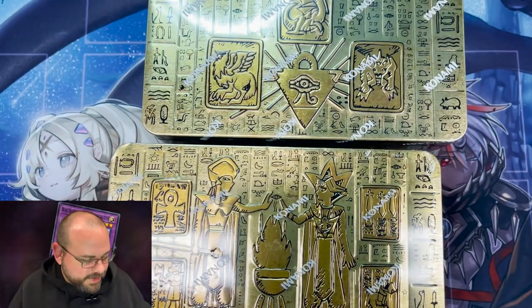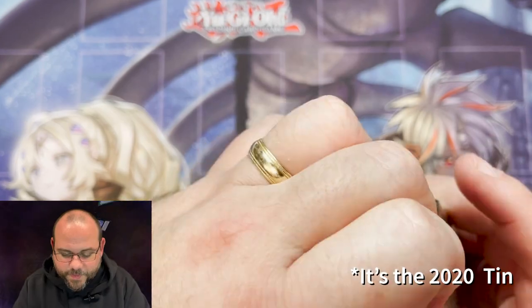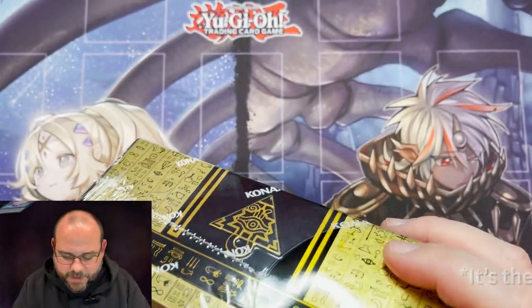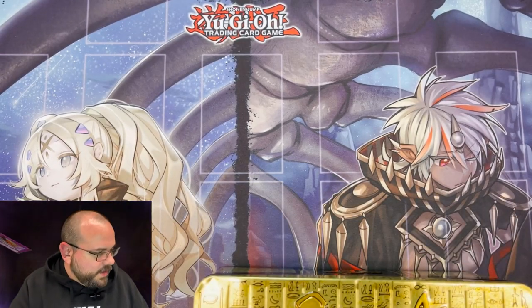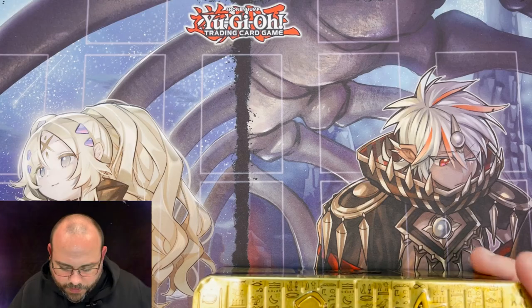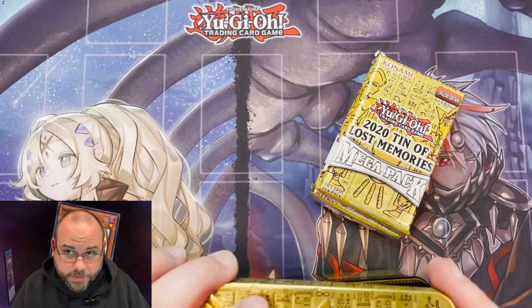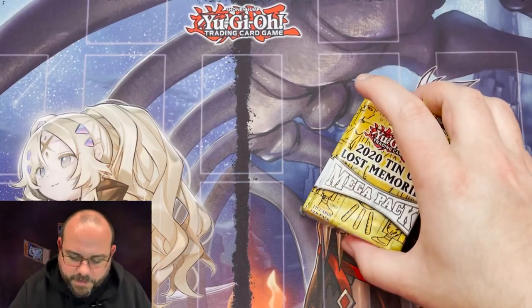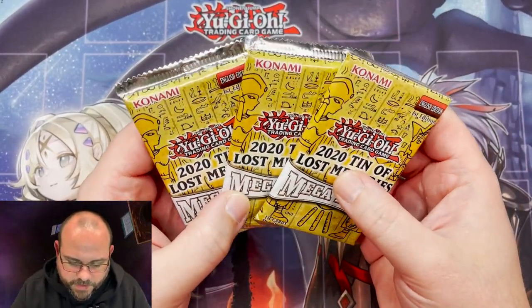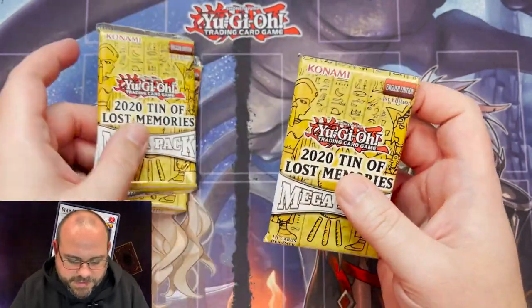What we're going to do is open them in chronological order, starting with the oldest to the newest. We're going to open up the 2020 tin first. This one was actually a really good tin with really good value. It had a decent amount of cards — Red Eyes Dark Dragoon reprint, Appaloosa reprint, IP Masquerina. Three packs, let's go.